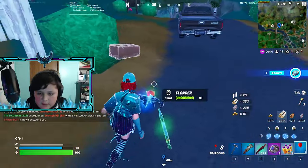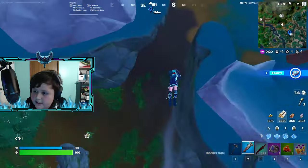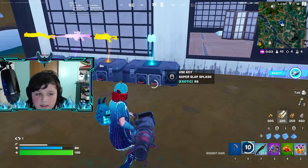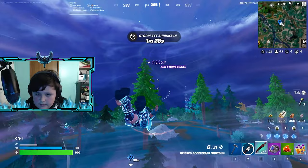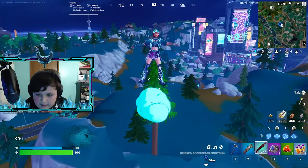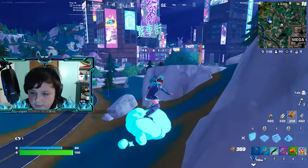Let's grab these floppers and head down to the one by the lake. The best case scenario is maybe we can get the P90 or the Shadow Jacket. They're fighting over at Mega City and I think there's going to be some good loot over there, plus some people to get these 10 kills, so let's go over there.